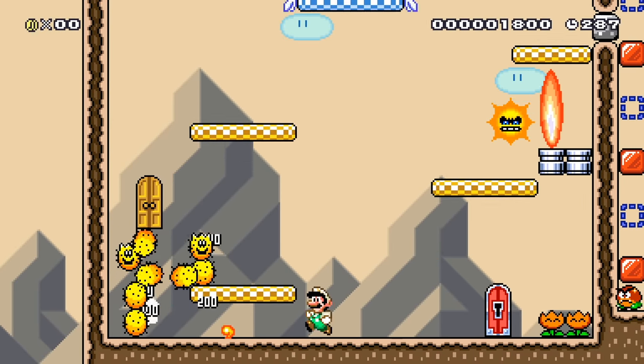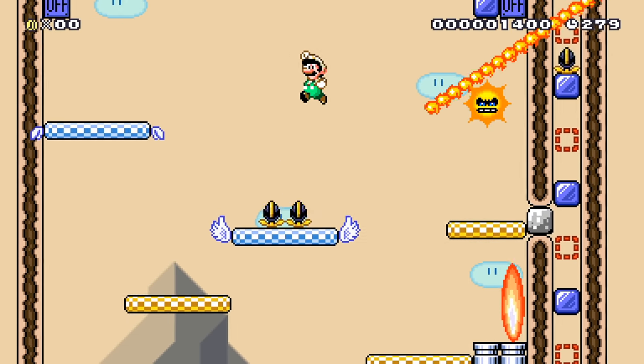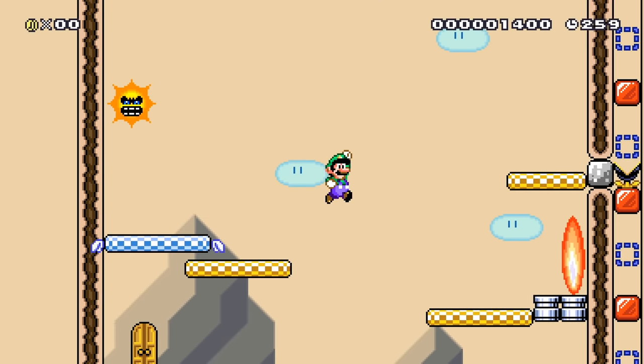Can we kill Goombas with fireballs in this? Yes we can, just like Mario Maker. If we get a good pattern going here, we should be able to defeat this area pretty quick. Get rid of those munchers. We got a good little rhythm going now.